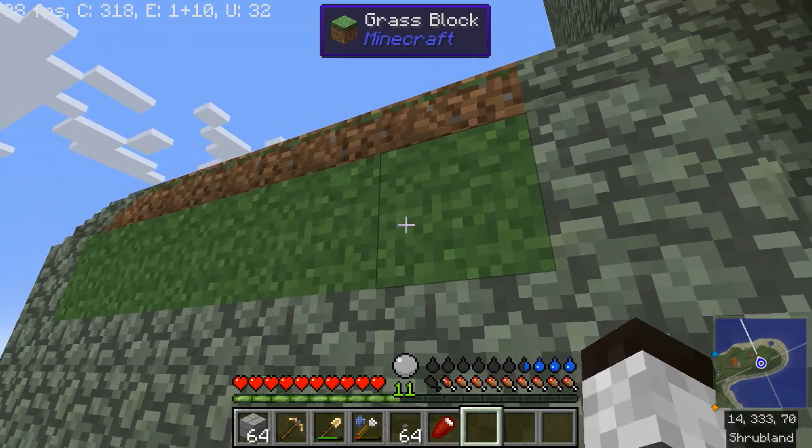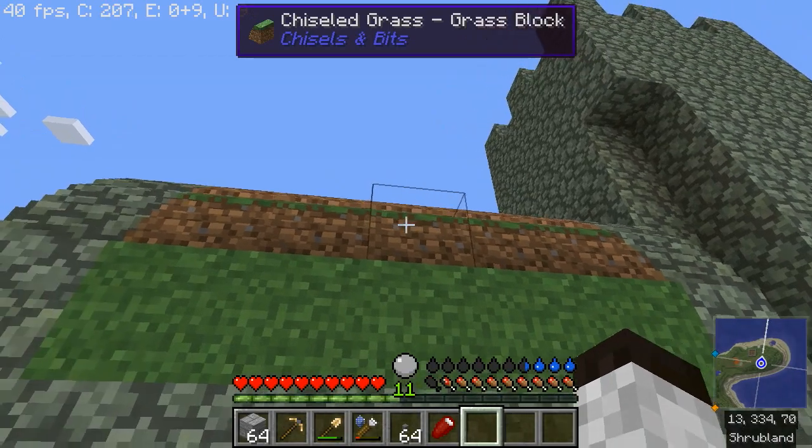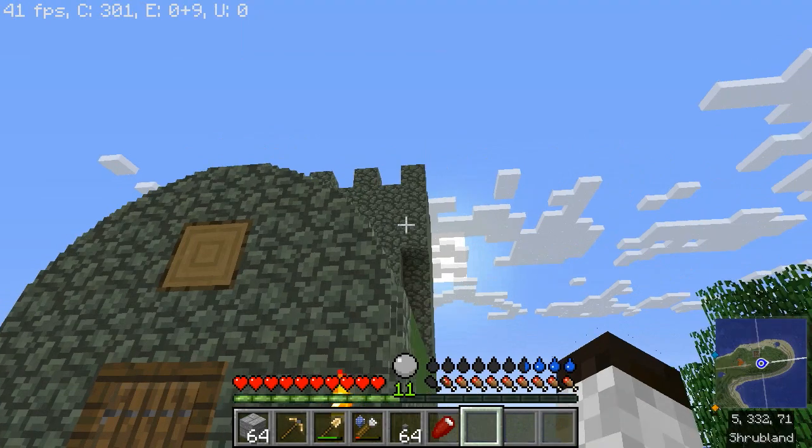I've got Optifine loaded, which allows the grass to draw on the sides like this, but as you can see it doesn't quite work for Chisels and Bits, which uses the original texture. That's alright, it still looks pretty decent.